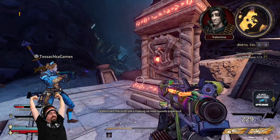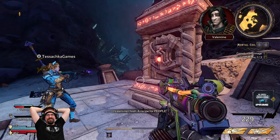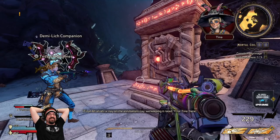The stuff she's making us read sounds super evil. What? You don't know? It could be like a recipe or something. Yeah — the recipe for people. We're keeping it rated T for Tina here.